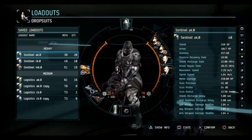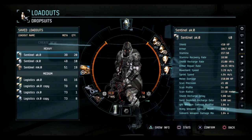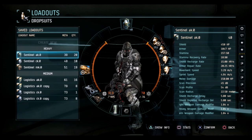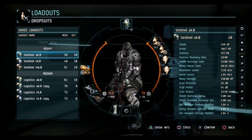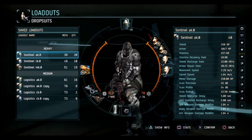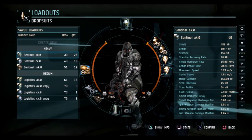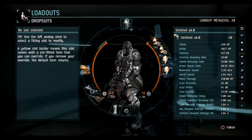Alright, here to talk about fittings today. I've got three different sentinel suits and two different logi suits. I have one setup for each of the sentinel suits and two for each of the logi suits. These are pretty much the most common setups I would run with these suits. I don't have too much experience running any of them, and as a result I'm gonna respec and drop them for now.